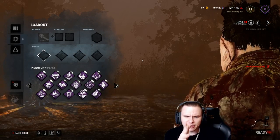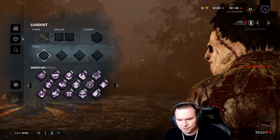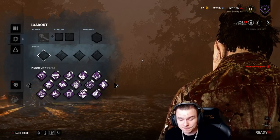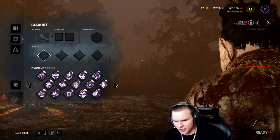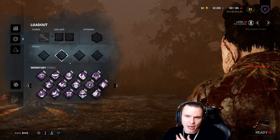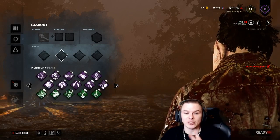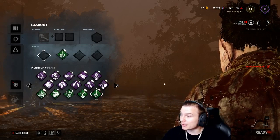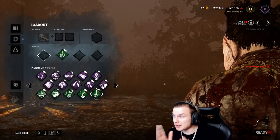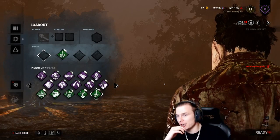We still need something to help us track survivors. We've got Corrupt Intervention, Surveillance as an option, and Barbecue and Chili which they're going to guess. I'm going to lean towards Distortion - it's going to allow me to know where two people are, giving me more targets and multiple chances of finding people. However, we're still in a bit of a sticky situation.